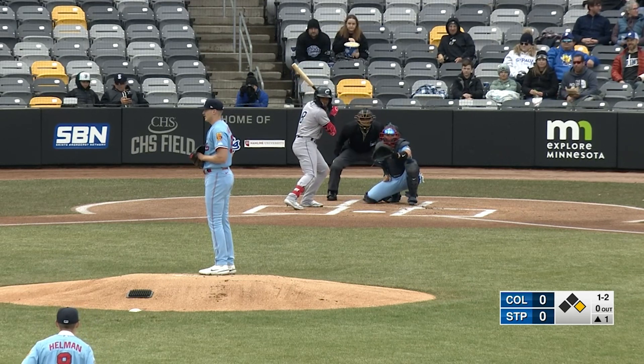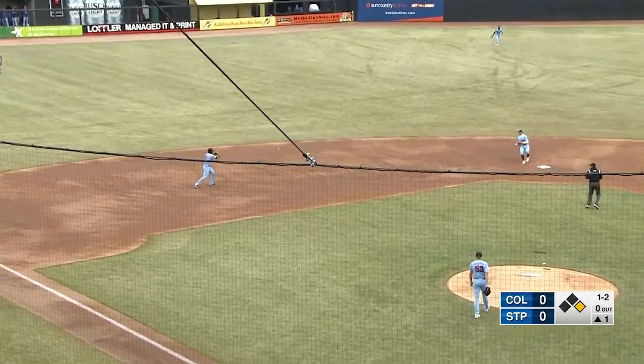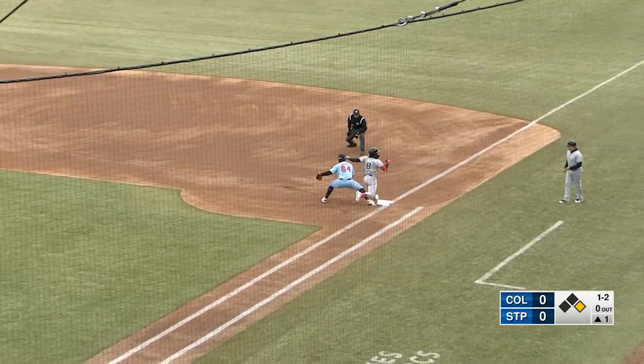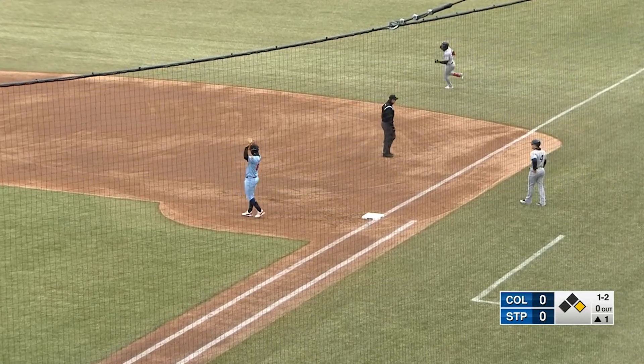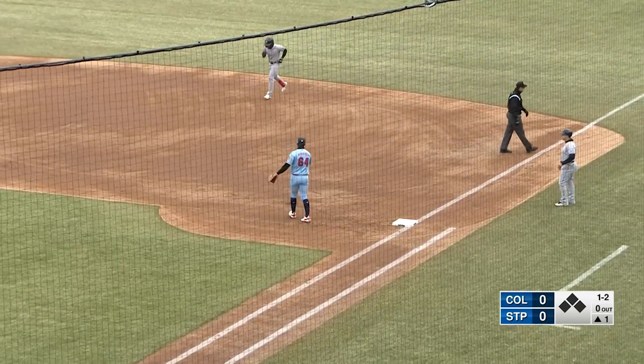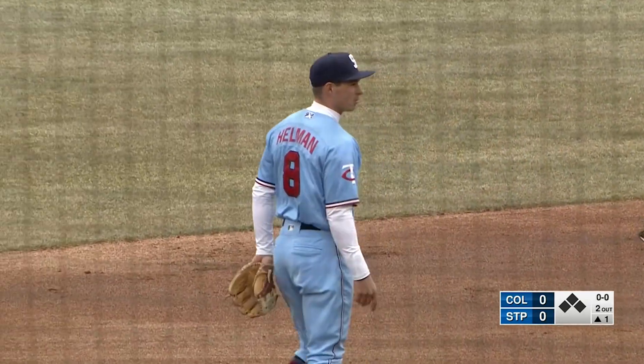Getting his first taste of triple-A and then had to go up one-two pitch. This one grounded towards third, backhanded by Severino. He'll go second for one, on to first, that's a double play. That'll go 5-6-3 with the shortstop Helman there. So they turn the double play, first of the season for the Saints.